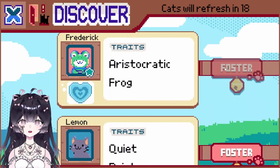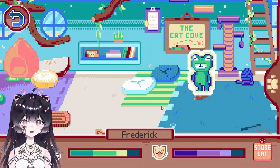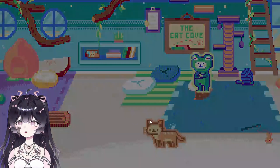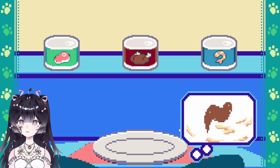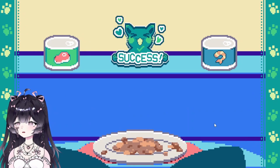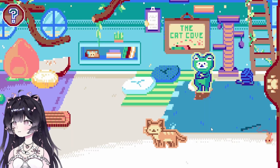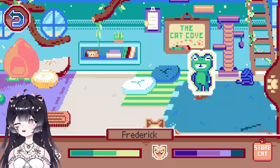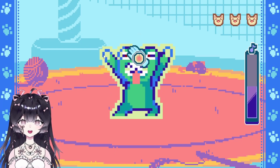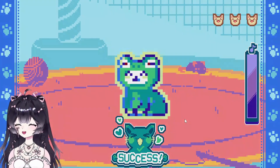You can't fool me like this. Frederick, you are aristocratic and you are a frog! What do cat-frogs eat? You eat chicken — that kind of makes sense. Don't they say frog legs taste like chicken? Let's pet Frederick — oh my god!